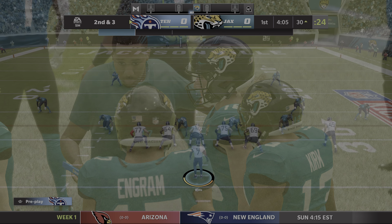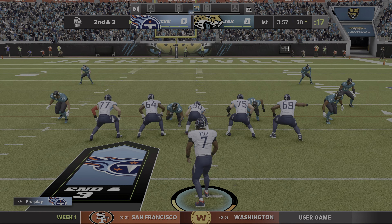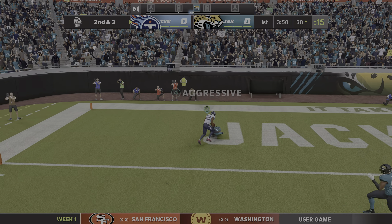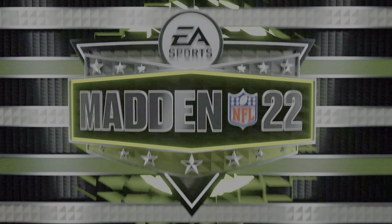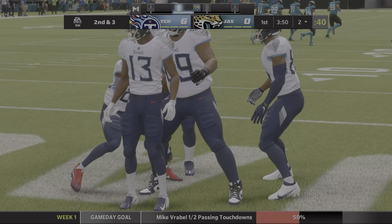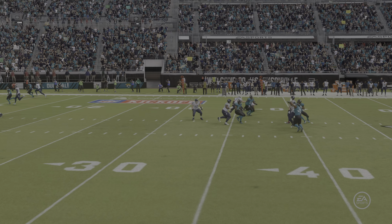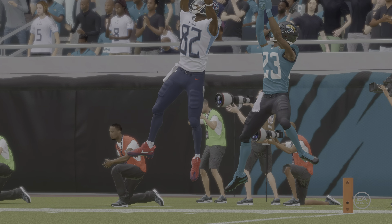A nice methodical opening drive — they're already in field goal range, in a good spot. People like to take a shot in this part of the field, but being methodical, they might want to run the ball a little bit. And it's caught in the end zone — touchdown Tennessee! Robert Woods, 30 yards, and the Titans are on the board first in the season opener. That is lightning quick.